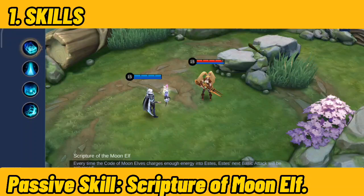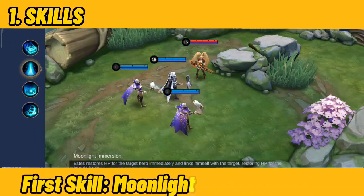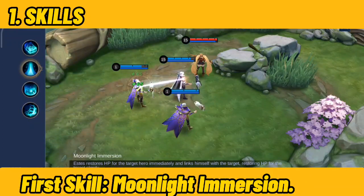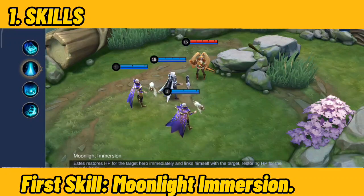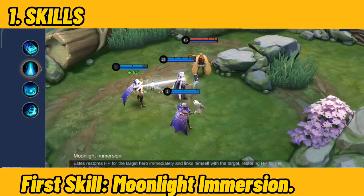The passive slow effect slows enemies by 60% for 1.5 seconds. First Skill — Moonlight Immersion: Link with one ally to slowly restore 325 HP for 3 seconds. It will also increase their physical and magic power, movement speed, and your passive stacks will recharge quickly.